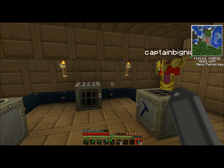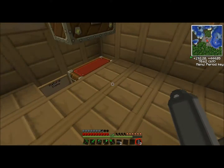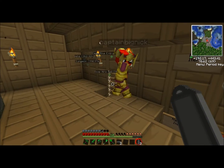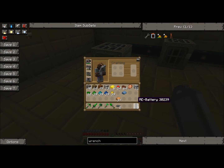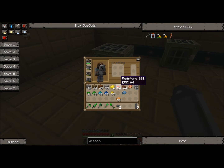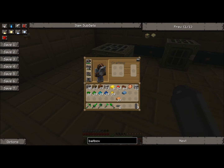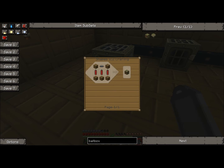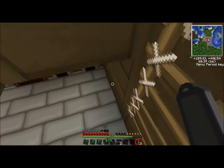Hello and welcome to Blocks of Fury with Michael, and we are building a bat box today. I've got up the RE batteries and everything else I need. The bat box recipe is these five wood, three batteries, and a copper cable. So I'll go downstairs and make it in my crafting table.